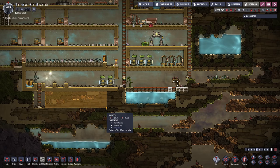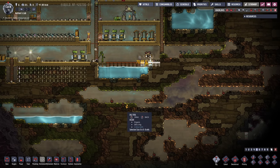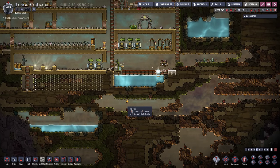My next goal is actually to dig a little bit into this direction, then we're gonna ladder down and we're gonna prepare the area that I'm gonna use for my water tank. It's gonna be about 9 tiles in height, so there's a little bit of work ahead of us.